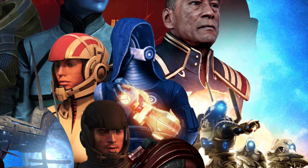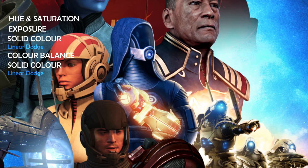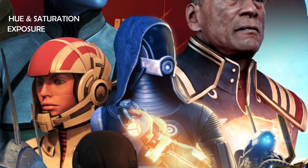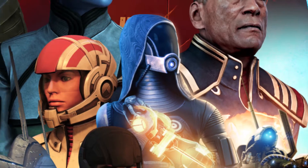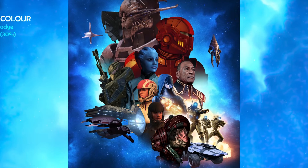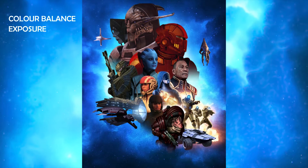I then jumped straight back to Tali and started giving her some highlights for the explosion. I also added the glow for her Omnitool, and quickly painted a few brief blue highlights on her. The background felt kind of too dark — like a DC movie — so I threw a few more layers in there just to brighten it up a little bit.